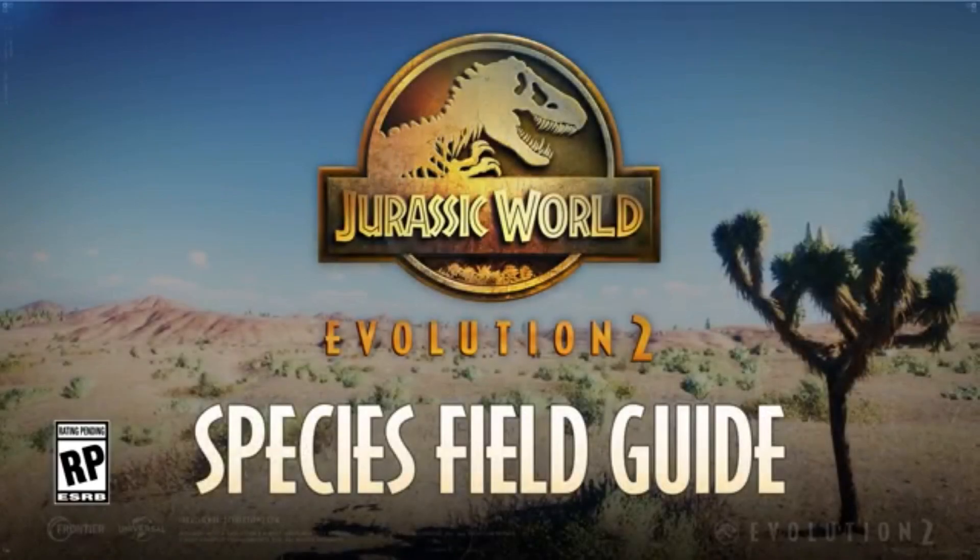And that was the species profile for the Coelophysis. Now, what are my thoughts on it? It looks absolutely amazing. I love how they changed the background to the desert instead of the forests like the other three creatures were — just as a change of pace. And basically, this is our first carnivorous species field guide. The other three were herbivores so far. Let's look at the screenshots.